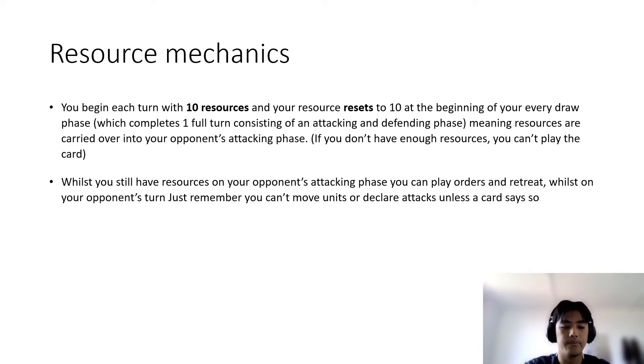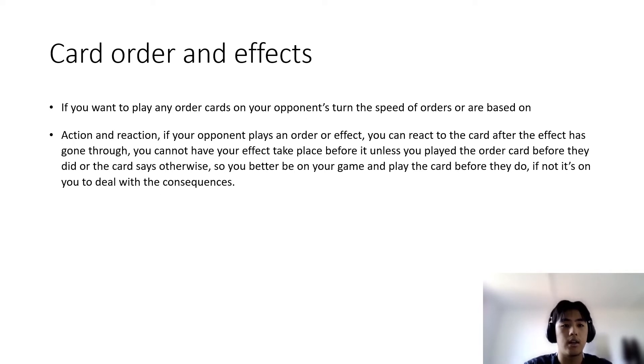However, on your opponent's turn you can't move or declare attacks. For card order and effects, the turn order is based on action and reaction. If you play a card, your opponent may react to it. If their card doesn't negate your effect, your card resolves first, then your opponent's — whoever played first gets it first.